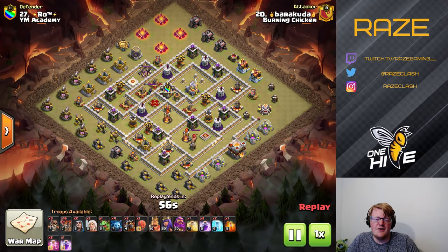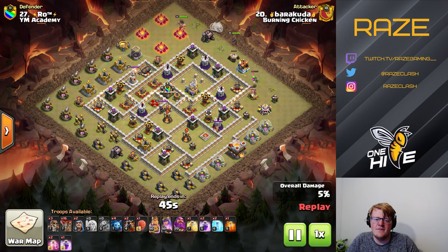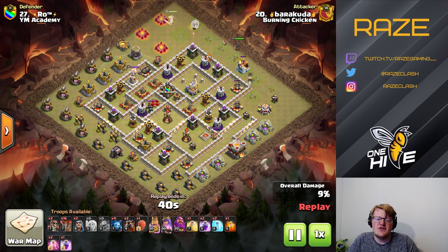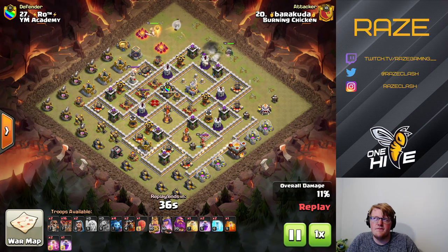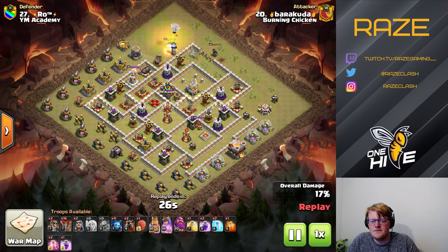Here you can see the clock at 57 seconds on that raid. Basically what happens multiple times on this base is one key mistake — healers on the King — and that's going to spiral out of control. He's not able to make it and just ends up rage quitting.